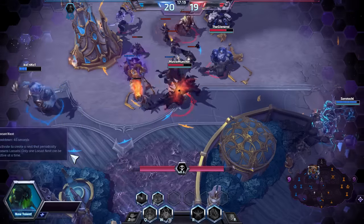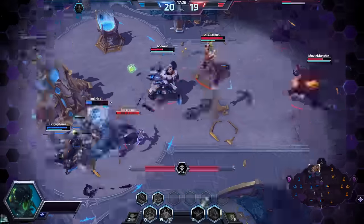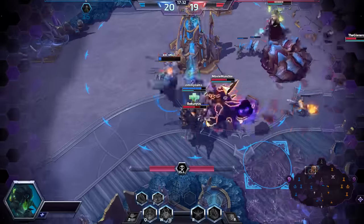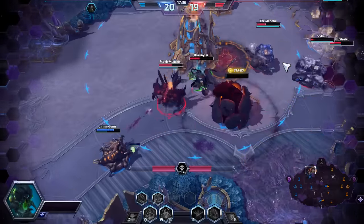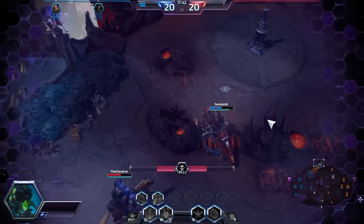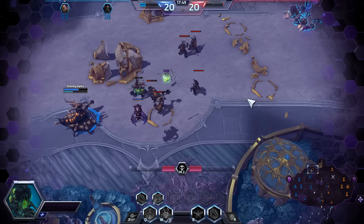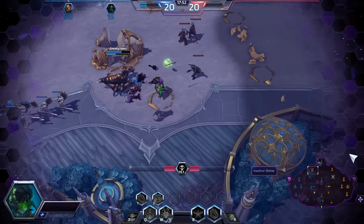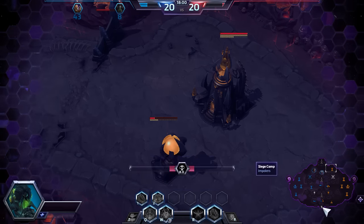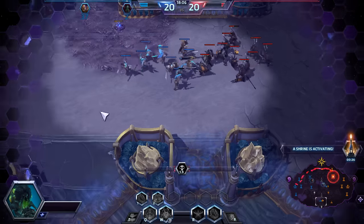Creating a locust nest could be pretty decent. I'm gonna portal down here and put down a locust nest and locust brood, which summons even more locusts, and get to pushing. Power gathers within a shrine — be ready, mortals.